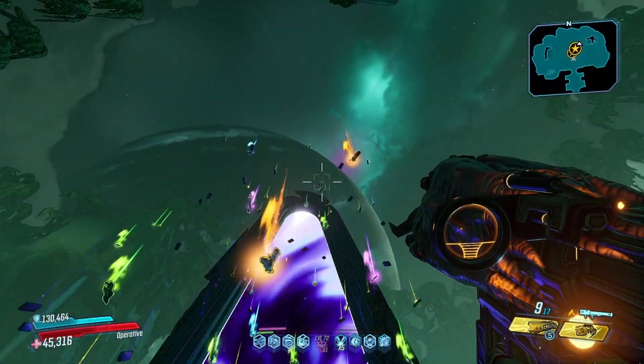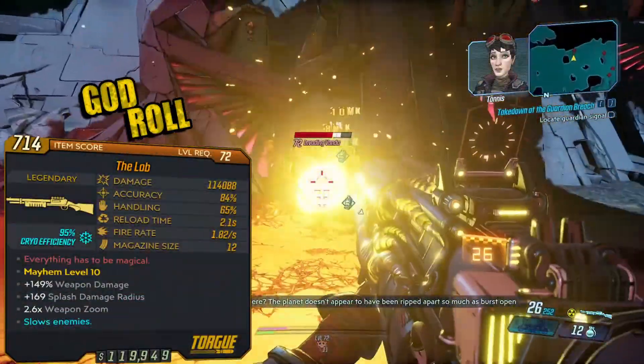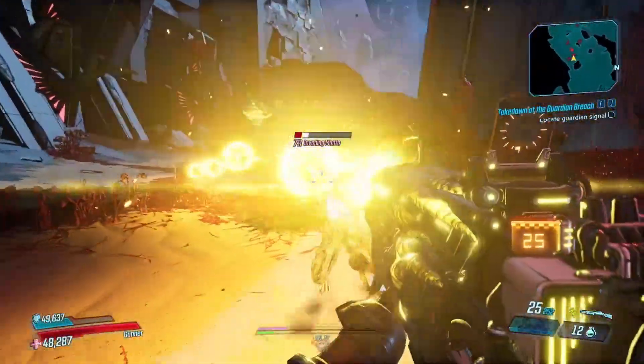But if you'd prefer to, the Lob can also drop from the True Trial of Survival. The Lob is a legendary Torgue shotgun which fires out large slow-moving orbs of energy that constantly deal damage to everything within the radius of it.